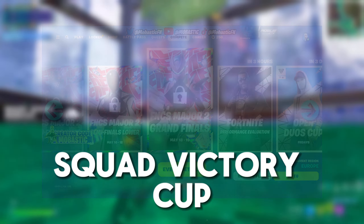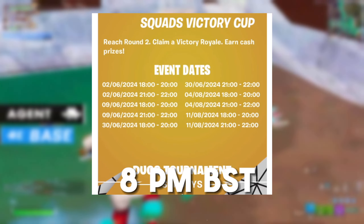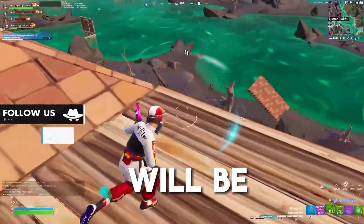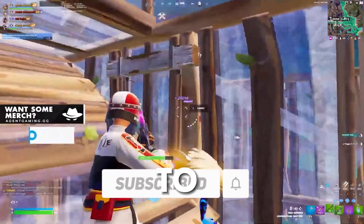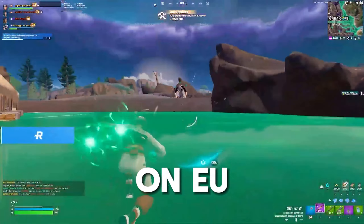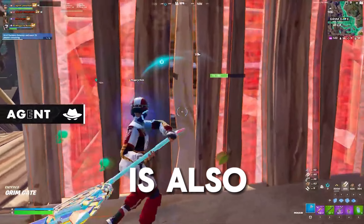The first Squad Victory Cup will be on June 2nd. On EU it will be taking place from 6pm to 8pm BST and finals will be from 9pm to 10pm. For NA, opens will be on the 3rd of June from 8pm to 10pm EST and finals will be 11pm to 12am EST. To qualify for round 2 on EU it's top 150, and in NA, Brazil, Asia, Oceania, and Middle East it's also top 150.